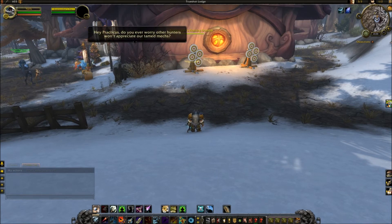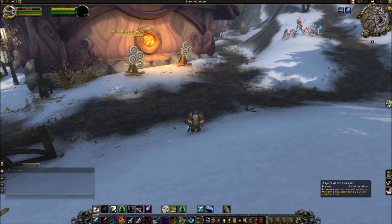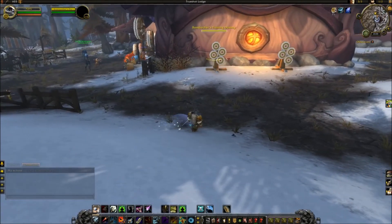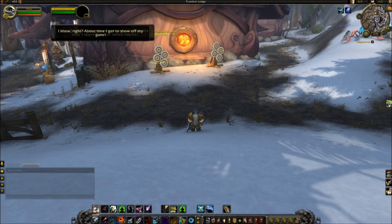Let's look at the new abilities for a Marksmanship Hunter. First is Aspect of the Cheetah. I did say this returned in name only — it's a 3-minute cooldown that increases your movement speed by 90% for 3 seconds, then by 30% for another 9 seconds. It's a defensive measure that now replaces the fact that you no longer have Explosive Trap, Freezing Trap, Ice Trap, etc. Think of Aspect of the Cheetah taking the place of your Ice Trap — there's one ability kind of filling that role.